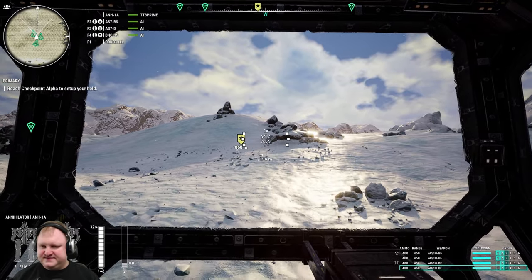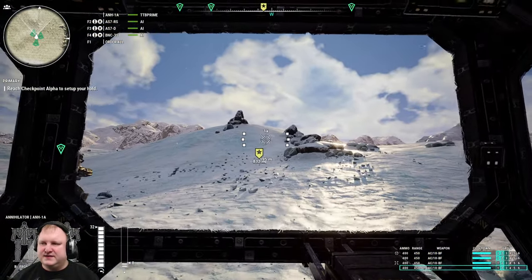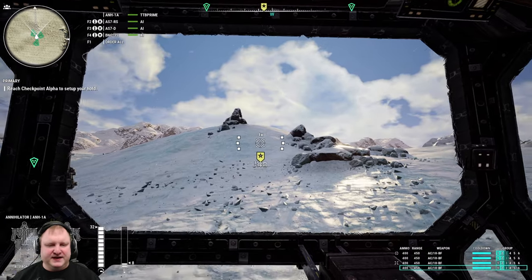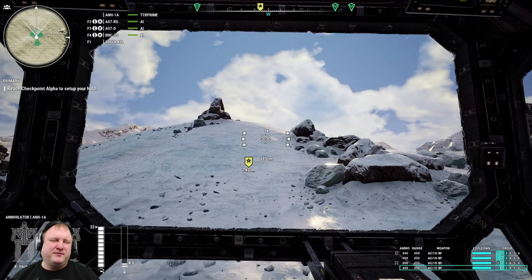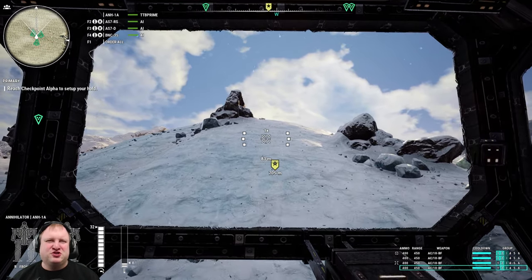The joys of the Annihilator - it is slow and majestic, but slow. So we're gonna work over to checkpoint alpha here to set up our hold. As you can see, we have 400 shots in total right now, which sounds like a lot. But remember, these are quad weapons, so basically we have 100 shots and that's it.